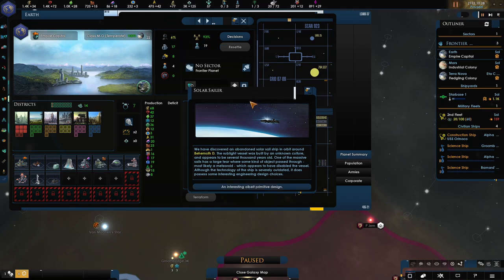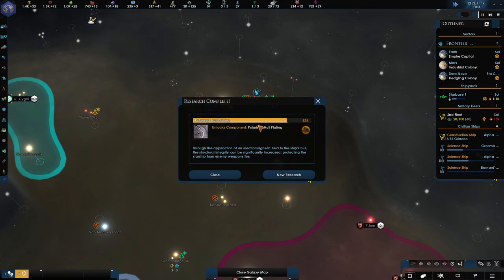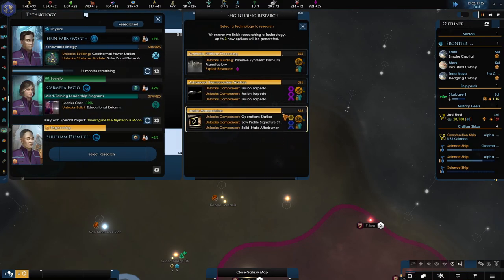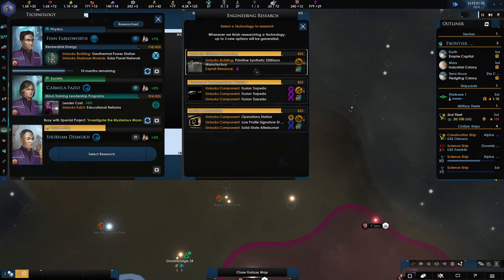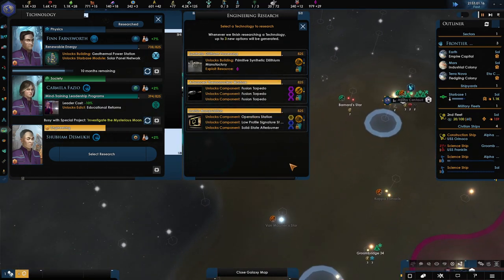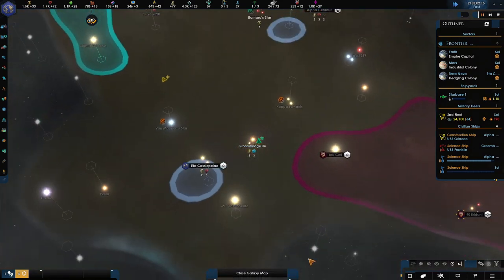The crime is coming down. A solar sailor — an interesting primitive design. This one always was a solar sailor, just casually going through space. It's a bit of a behemoth, but it's interesting and it's going to gain us a little bit of research. New technology: the polarized hull plating. I want to go for the primitive synthetic dilithium manufacturing — but this exploit resource option is probably good because as we discover more systems and survey them, we might find some dilithium that we want to take full advantage of straight away.